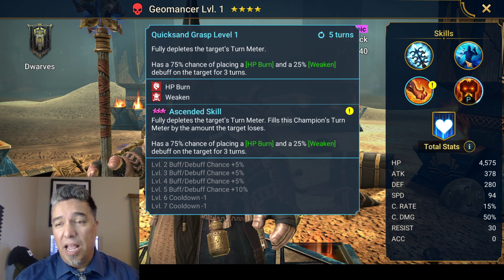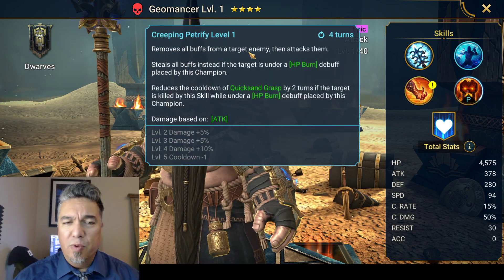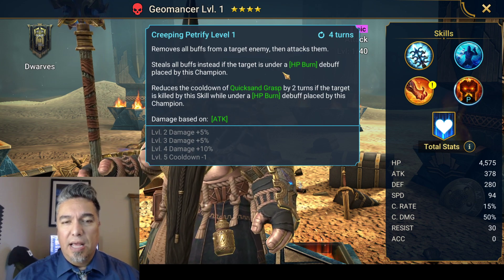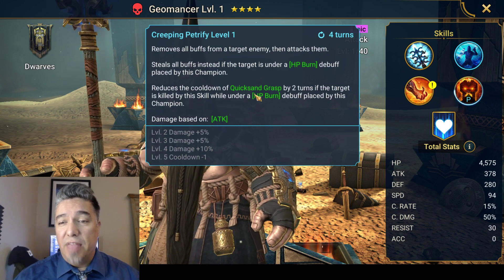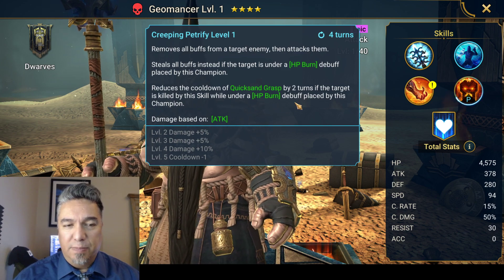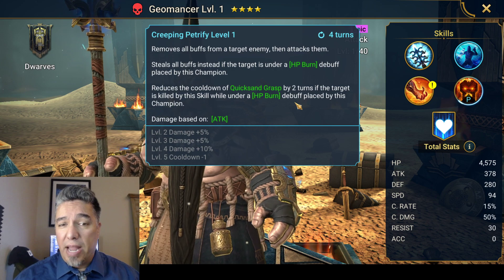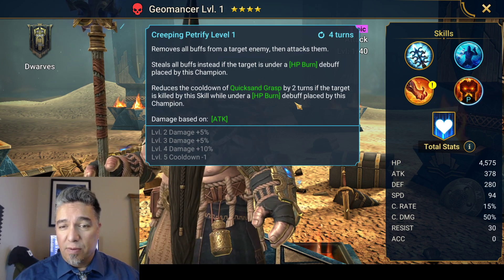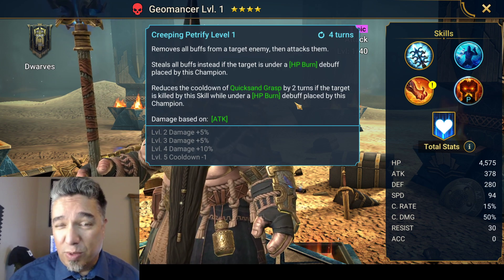But even better, if we track back to his A2 — which removes all buffs and then steals them if they're under an HP burn — it has the additional benefit of reducing the cooldown of that 3 turn A3 by 2 turns if the target is killed by the skill while under an HP burn placed by the champion. So if you kill your target with your A2, it takes 2 turns off your A3, which you've booked down to 3 turns, making it a 1 turn cooldown.